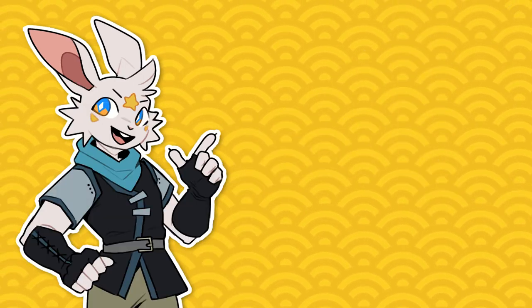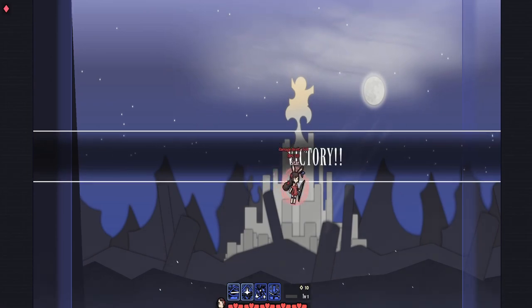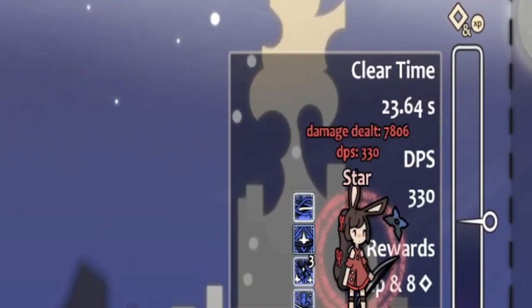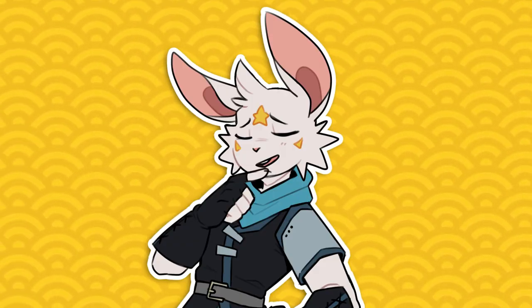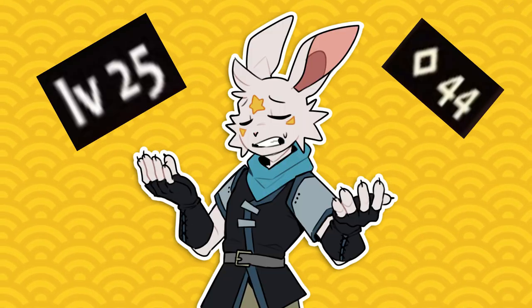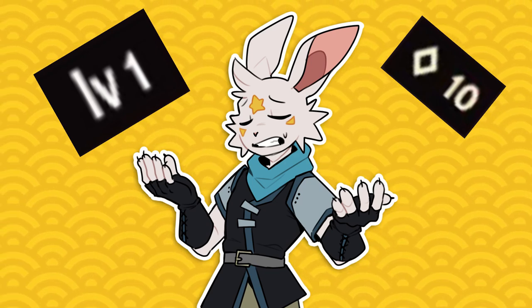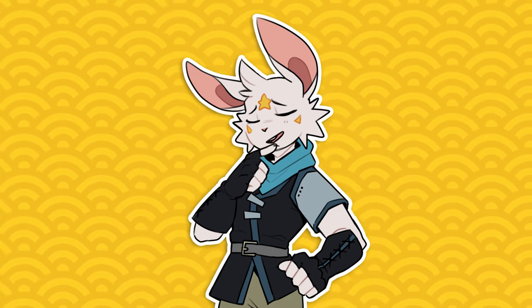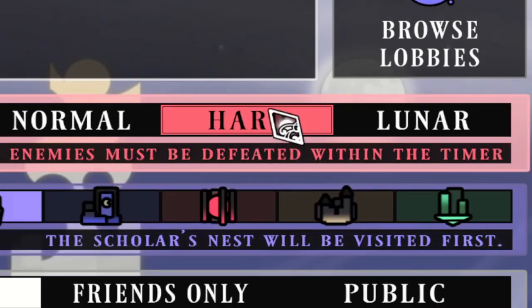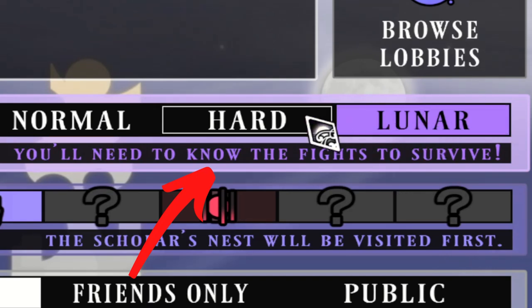The game rewards you for playing quickly. At the end of each fight, you're rewarded money and experience based on how fast you defeat the boss. This makes it even harder because you have to go fast — the faster you go, the more rewards you get. But if you don't go fast enough, you don't level up as much or earn as much money. Then on hard and lunatic mode, if you take too long in a fight, the boss will start throwing out unblockable moves that you simply can't do anything about.